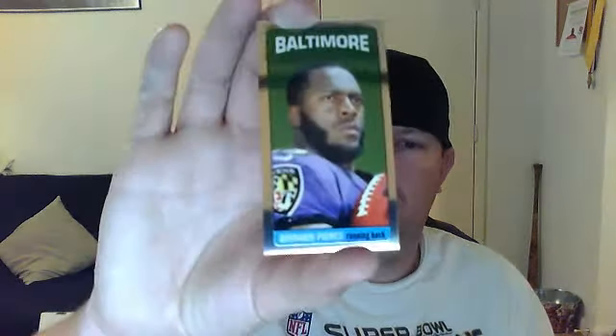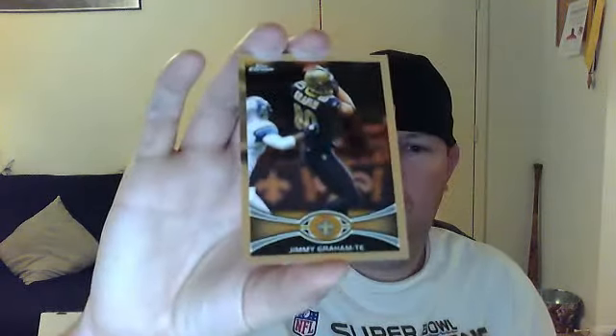Here we go. Oh wow, I've got five cards in this pack — two tall boys back-to-back. Trent Richardson base rookie, nice. That's weird, I've never gotten two tall boys in Topps Chrome back-to-back and there's five cards. Bernard Pierce. I thought maybe one might be autographed, but they're not. Justin Blackman. Steven Jackson. And a Jimmy Graham.